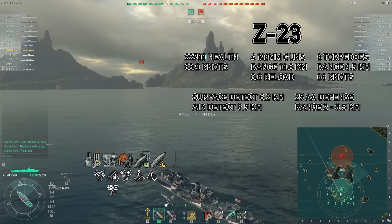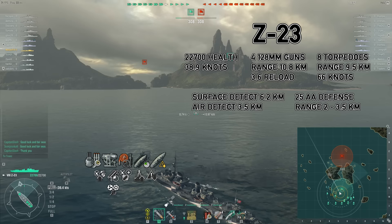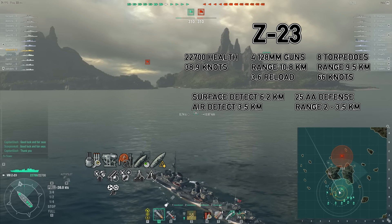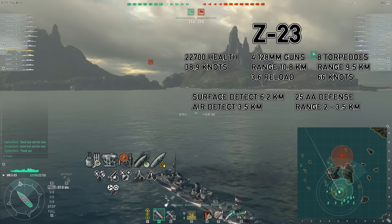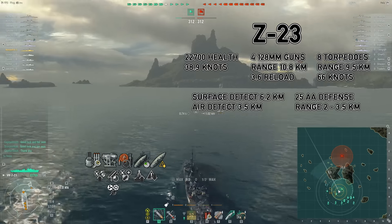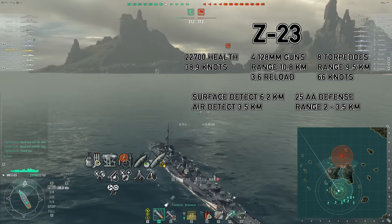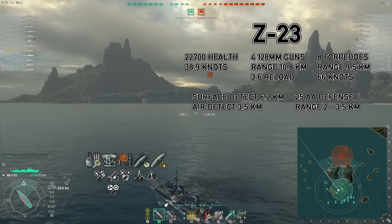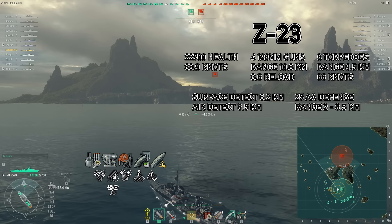Hey, this is Noltser, and this is the Tier VIII German Destroyer Z-23. She has 22,700 health, a top speed of 38.9 knots, four 128mm guns, eight torpedoes, a surface detect of 6.2km, and 25 AA defense rating.